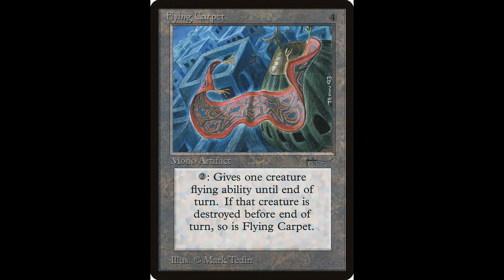Next up we have Flying Carpet. It casts for four colorless. Tap two: give one creature flying until end of turn. This is definitely a card to use if you are having a hard time getting flyers out or you realize you don't have a lot of them in your deck. This card is worth around $70 but has been reprinted several times.